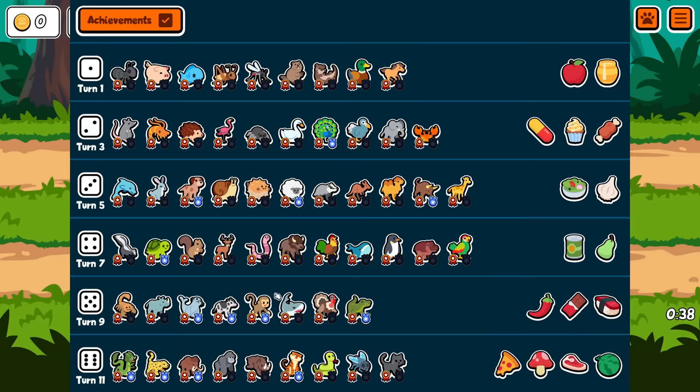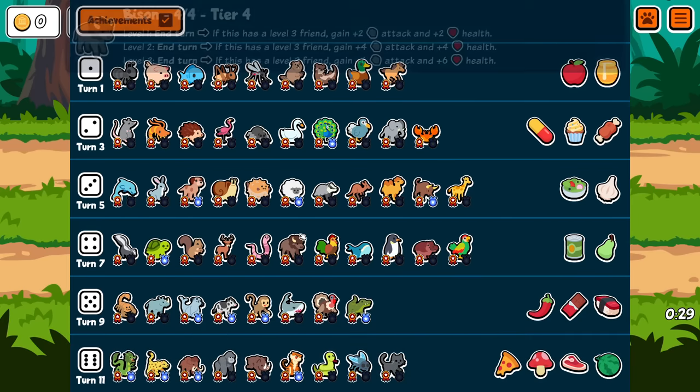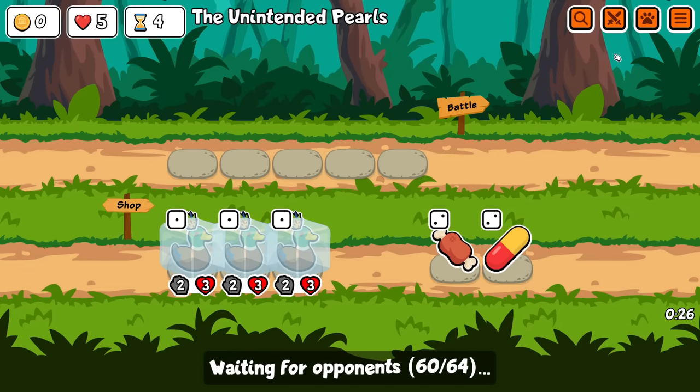Another thing you could do is find three sheep, combine those, pill it, and then combine the rams again. But considering we're going for a tier four, there's not a lot of time to do it — you'd have to find all those in like one turn. So I'm just going for my duck gambit, and if that doesn't work, I'm probably just rolling for sloths again.